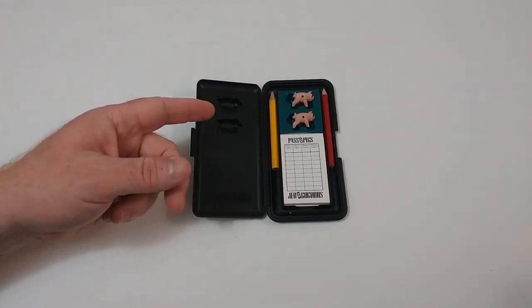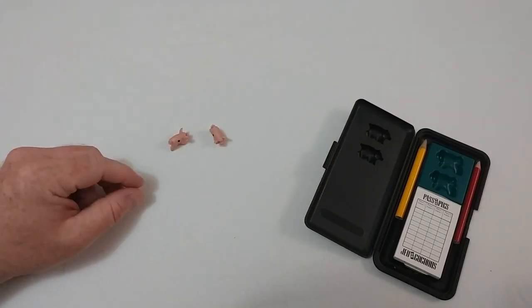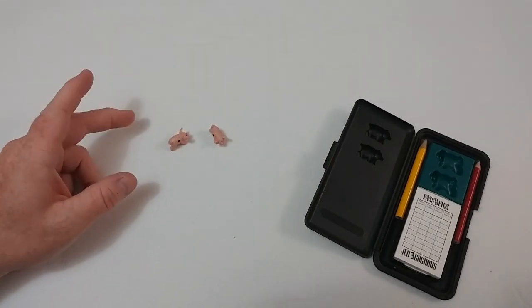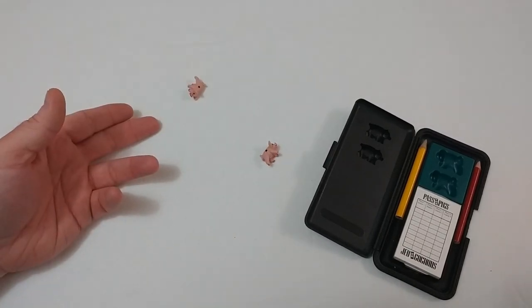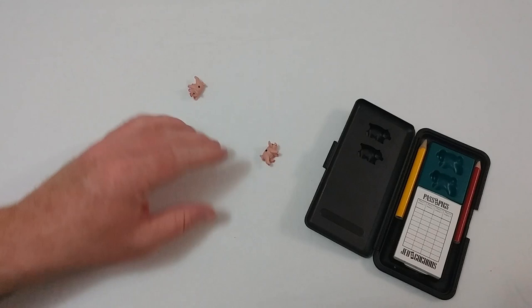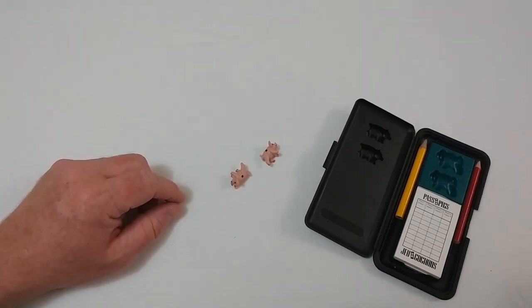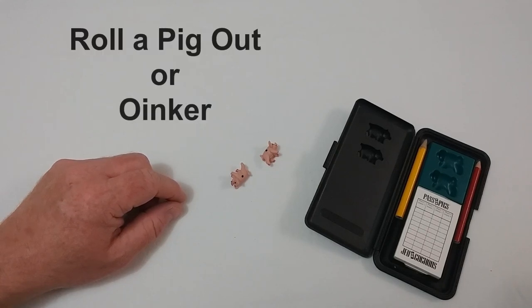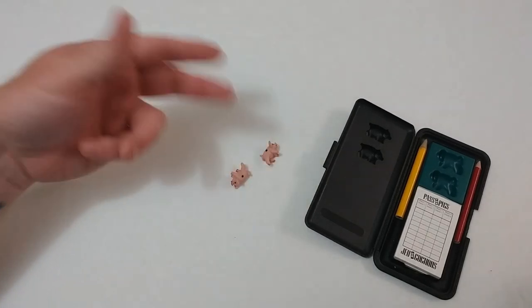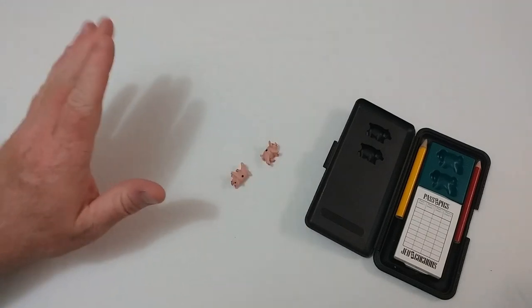Let's take a look at the gameplay. Gameplay is fairly straightforward, but I'll just give you a brief overview. On a player's turn, they will take both pigs and roll them. You will receive points based on how the pigs land. One of three things will now happen: you may keep rolling, or you roll a pig out, or an oinker. If you keep rolling, you just continue rolling the pigs, scoring how they land. When you choose to stop, the swine herder will tally your score so far.